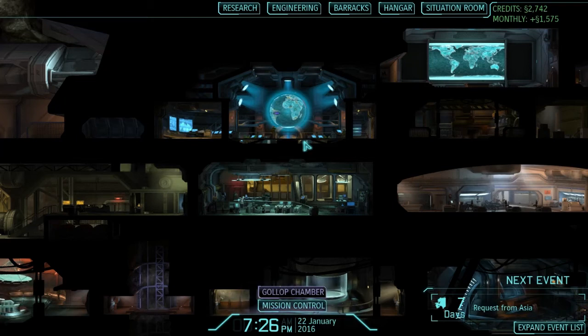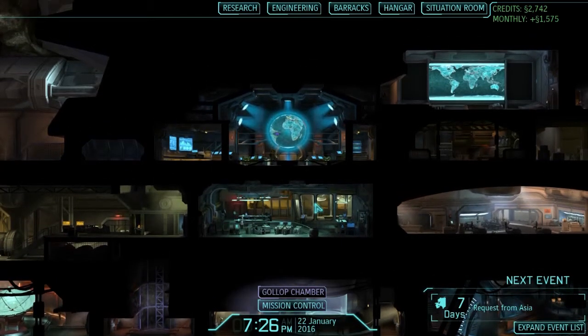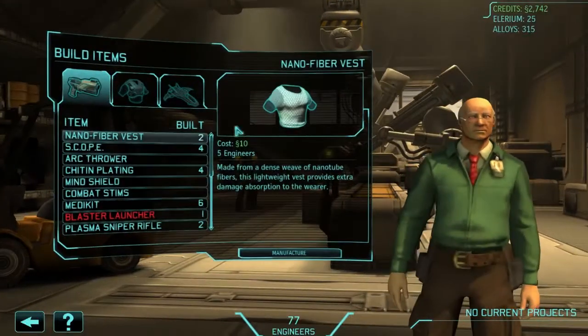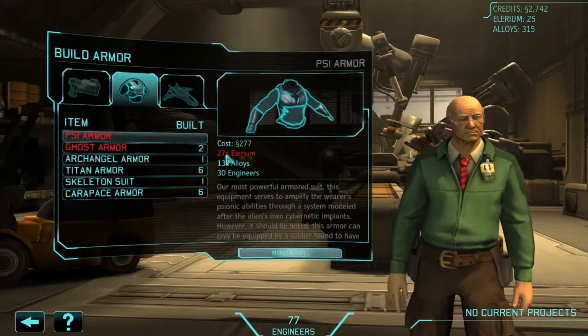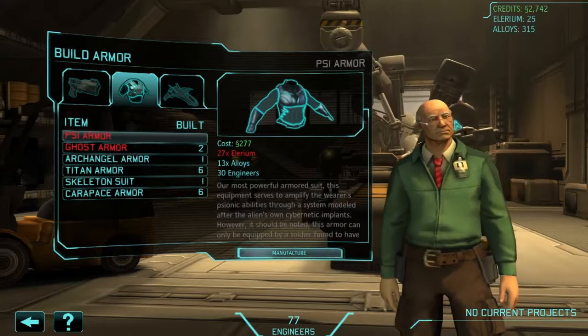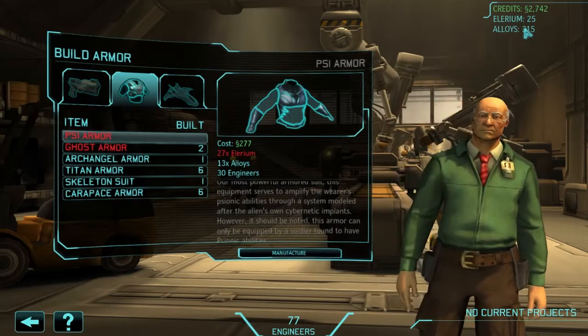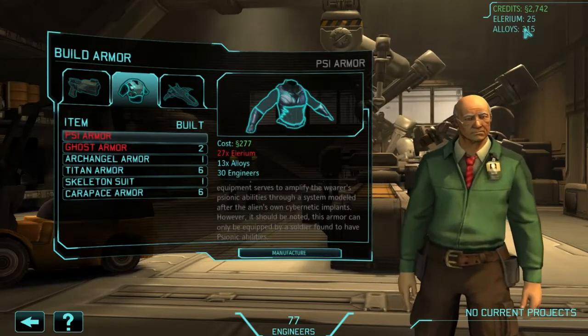Hey guys and welcome back to the extravaganza bug-killing alien stomping menace that is XCOM Enemy Unknown! We are hopefully in the penultimate phase of this game. If we go into engineering, the one thing we are waiting for before we can use the Gollop Chamber is this psi armour. And as you can see, we are short of two bits of Illyrium. The first time we encounter anything that gives us any Illyrium, we are going to be laughing.